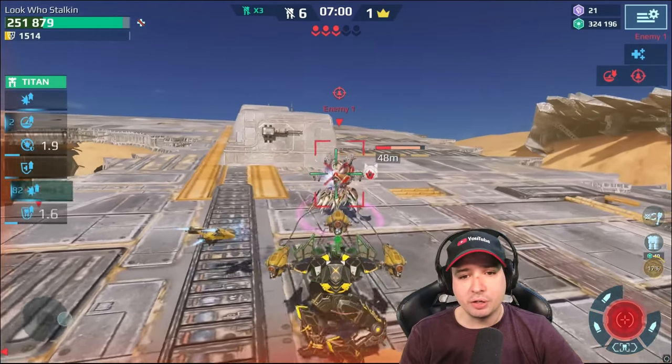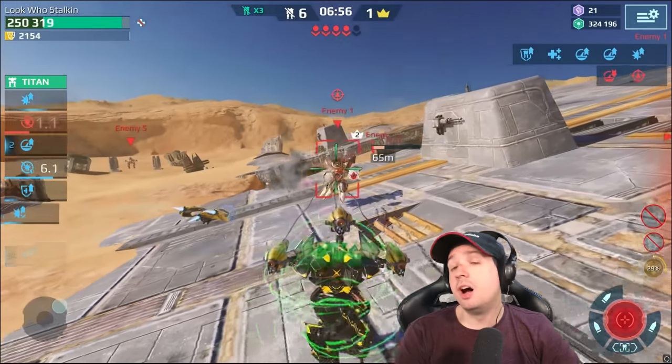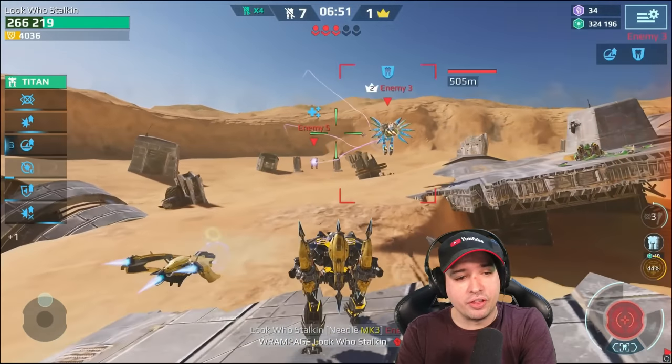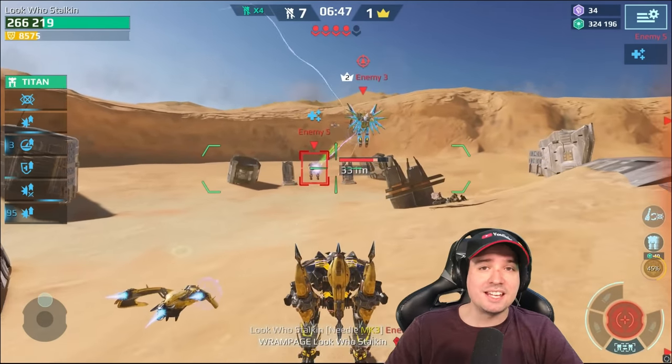Look how little chance even the Capri has against the shield from my battleship, against the shield from the needle weapon itself, and the fact that he's slowed and everything. This is a really, really insane setup.